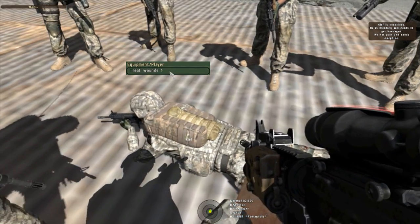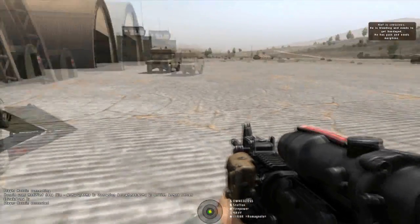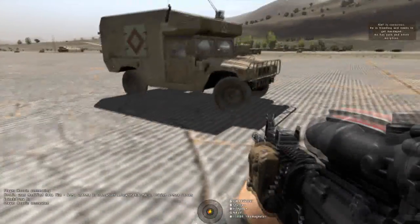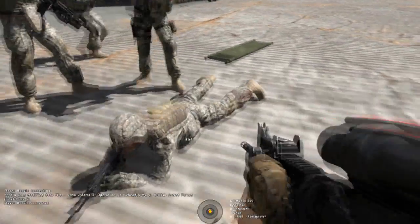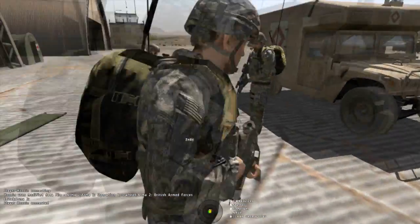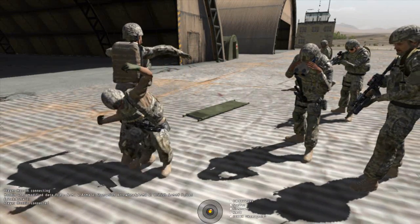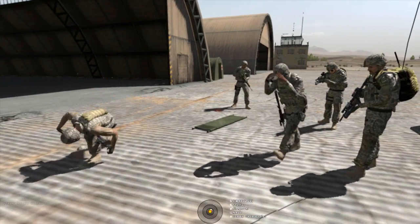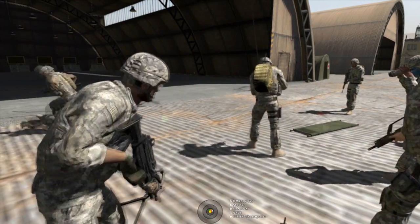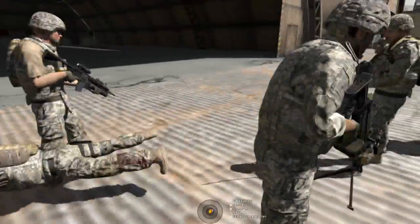We can either load them into the stretcher or we can load them into a vehicle, like what Jake is bringing over here. Believe it or not, you can load them in and take them out. Carrying does not work in the current Brejma phase. Someone's picking him up — that looks bugged. He's still conscious.